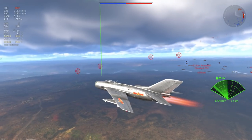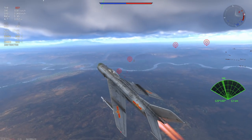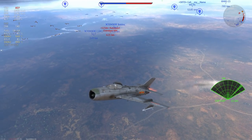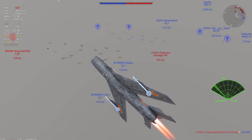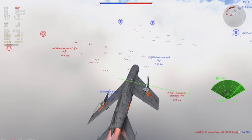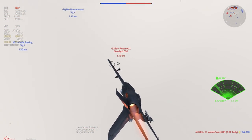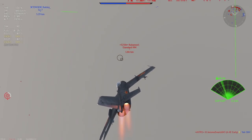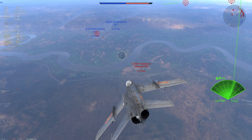The MiG-19 has fantastic energy retention, especially in a climb and even in a turn — this thing is absolutely fantastic. Of course, that comes with two trade-offs. The first is that you're going to be a little bit heavier than things like the MiG-17, so you're not going to be outturning them. A lot of the things you'll see at this tier, especially in full down tiers, are going to be able to outturn you.